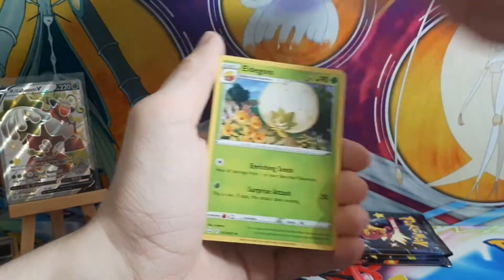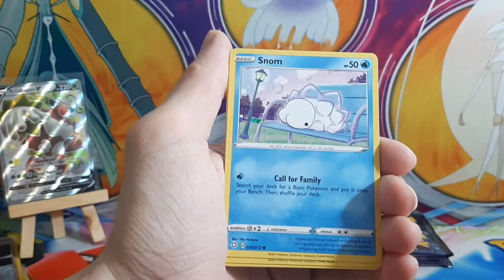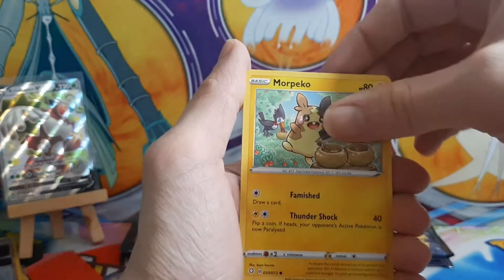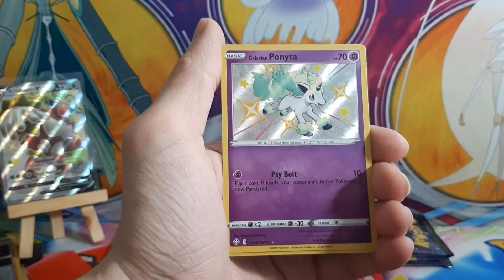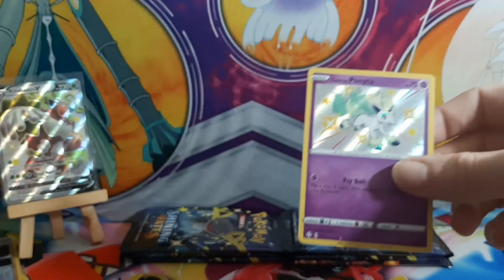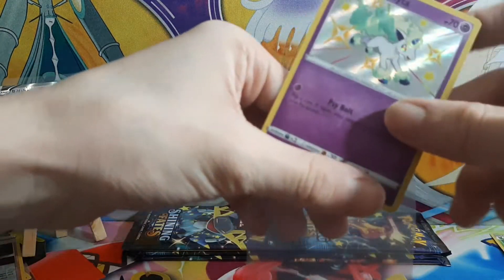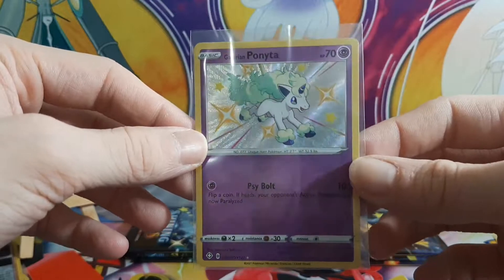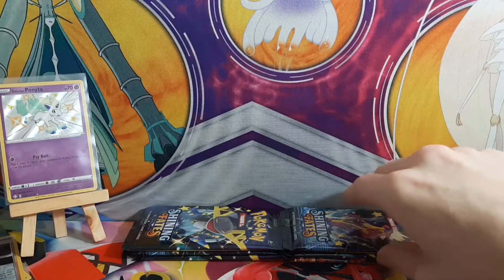Fourth pack: fire energy, fire energy, Eldegoss, Luxio, gym trainer, Snom, Horsea, Rolycoly, Morpeko, Spinner Rack — oh that is so pretty — Galarian Ponyta and a Rillaboom holo! I think this is the most expensive baby shiny. Look at that — I can see why, that's adorable. Look out Rillaboom, you're getting replaced!